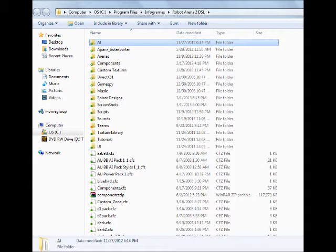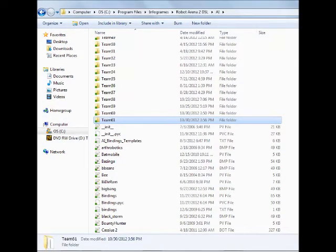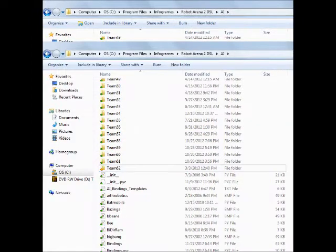First we go ahead to the robotarena2.dsl directory folder and navigate to AI. In there, all the slots are full, so what we're going to do is take one of these team folders — that's where the AI bots live — and make a copy of it. You have to go in sequential order: team 61, team 62; otherwise it won't work.